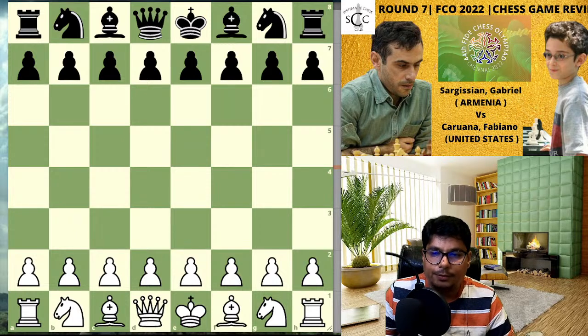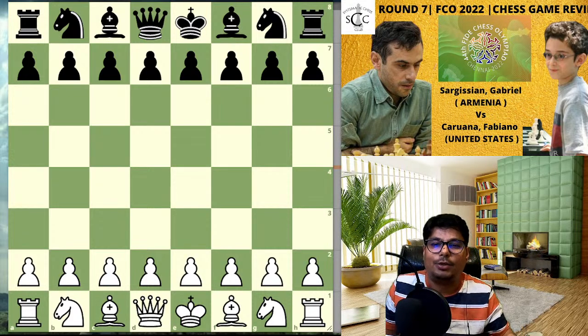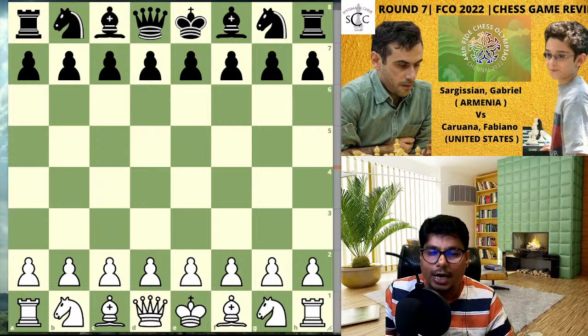Fabiano Caruana is playing with the white pieces and Gabriel Sargisian from Armenia is playing with the black pieces. Armenia is in top form and playing absolutely stunning in this tournament. One of the great grandmasters, Fabiano Caruana, is playing against a very fine Sargisian Gabriel. We will analyze what moves they played, how this game can be a role model game for you, and how you can prepare your games.